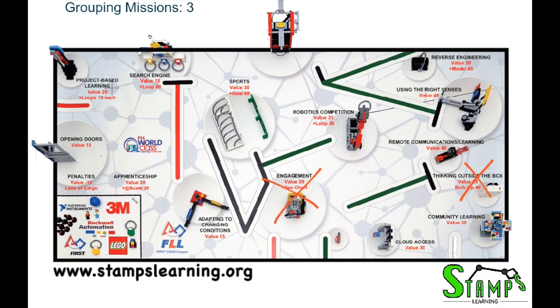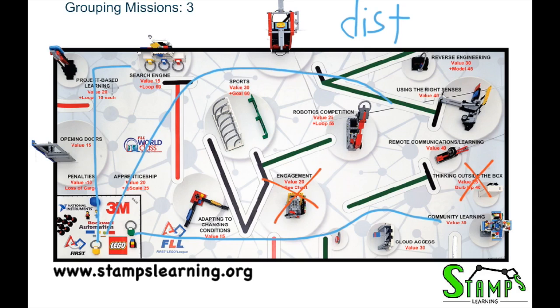Assuming we're going to do all the rest of the missions, based on distance we'll come up with some routes. We can follow the south wall and complete the missions along the south, follow the east wall to do those missions, and then scoop around and do the missions somewhere in the middle. So we've got routes one, two, and three based on distance.